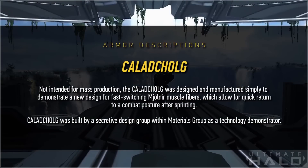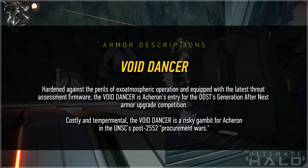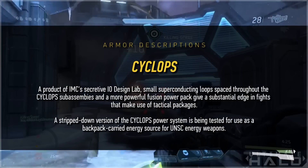The Caractylrra — sounds like some noise you'd make when you sneeze. Not intended for mass production, the Caractylrra was designed and manufactured simply to demonstrate a new design for fast-switching Mjolnir muscle fibers, which allow for a quick return to a combat posture after sprinting. It was built by a secretive design group within Materials Group as a technology demonstrator. Void Dancer: hardened against the perils of exo-atmospheric operation and equipped with the latest threat assessment firmware, the Void Dancer is Acheron's entry for the ODST's generation-after-next armor upgrade competition. Costly and temperamental, the Void Dancer is a risky gambit for Acheron in the UNSC's post-2552 procurement wars. Cyclops: a product of IMC's secretive IO design lab, small superconducting loops spaced throughout the Cyclops' subassemblies and a more powerful fusion power pack give a substantial edge in fights that make use of tactical packages. A stripped-down version of Cyclops' power system is being tested for use as a backpack-carried energy source for UNSC weapons.